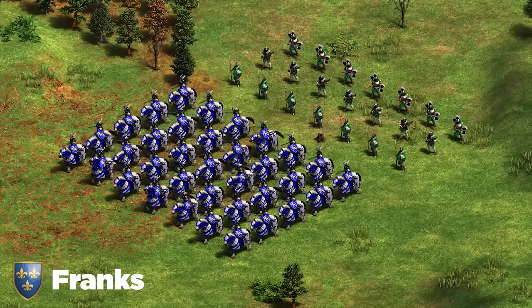Next up we've got the Malians. Malians are a very interesting civilization, especially with their longer-lasting gold. Because you have a lot of gold in the late game, I recommend a double gold comp: some sort of cavalry — Cavalier, Light Cavalry, or Heavy Camel depending on what you need — combined with Hand Cannoneers or Gbeto (though Gbeto is usually harder to get to). For siege, simply Bombard Cannons.